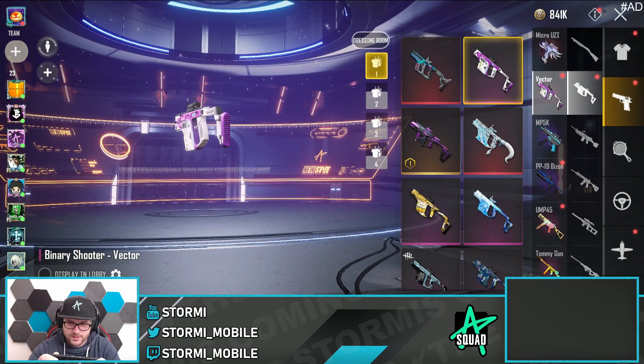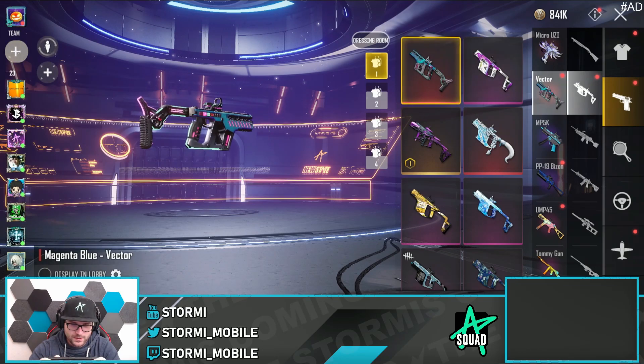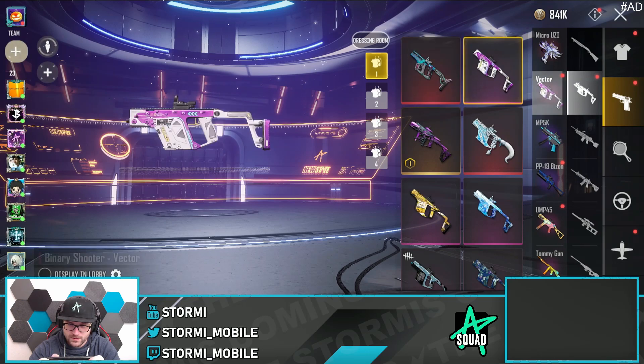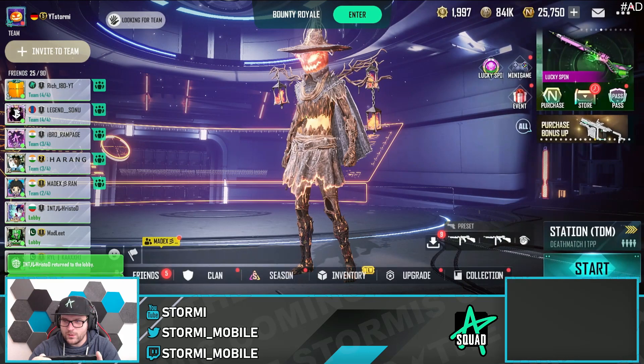I noticed that one has a kill effect — the magenta blue one. But this is the Survivor Pass free-to-play Vector, very nice one.